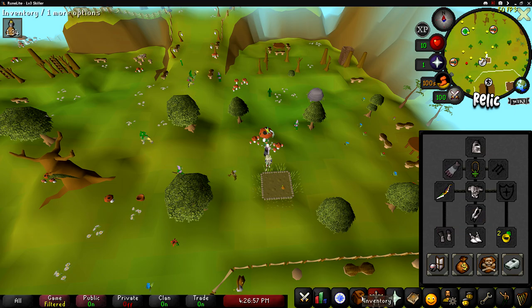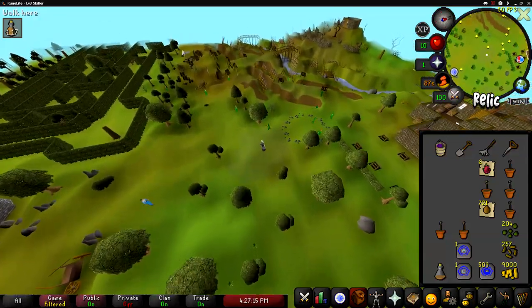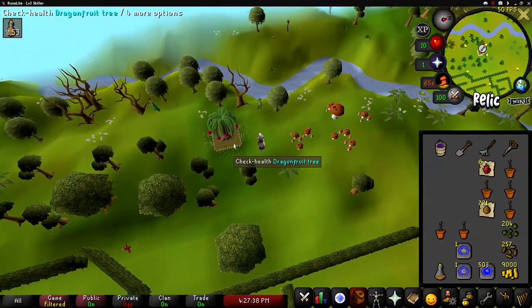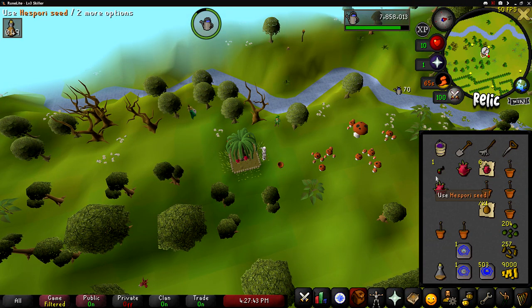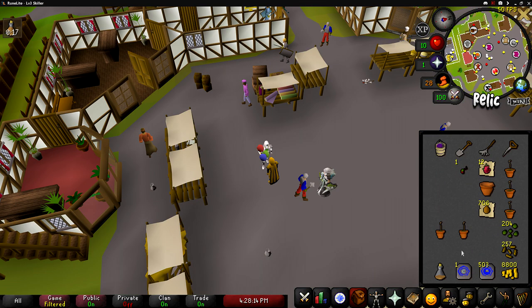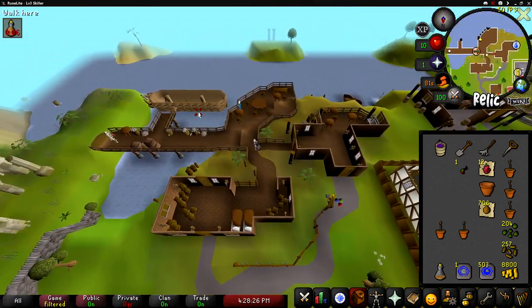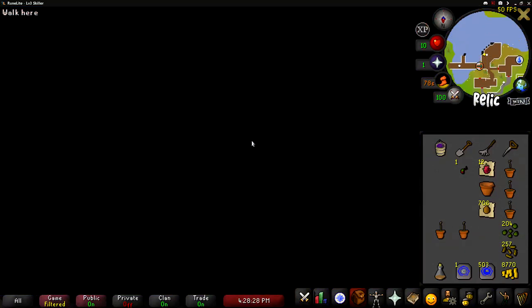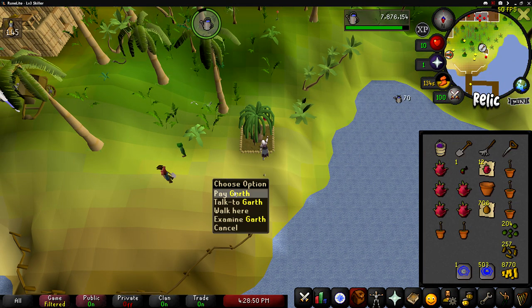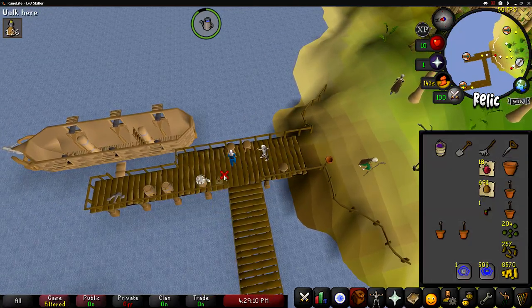From here use your arty cape to teleport and then run to the west. Once you're past the maze you'll see your next fruit tree plot. Once you've planted your new fruit tree use your Ardougne teleport tab and then run south to the boat dock. Once you're there right click the guy and have him take you to Brimhaven. Here you'll see your next fruit tree, but you gotta watch out - this place is dangerous so do your best to avoid the spiders. I've seen many level 3 hardcore iron men die here. Once that's done go back to the guy and have him take you back to Ardougne.